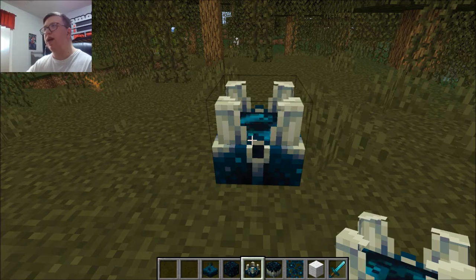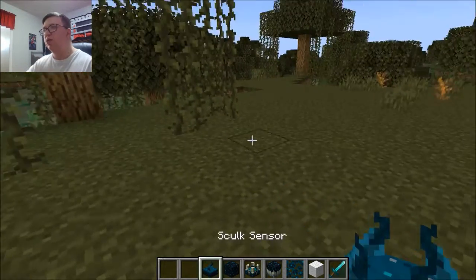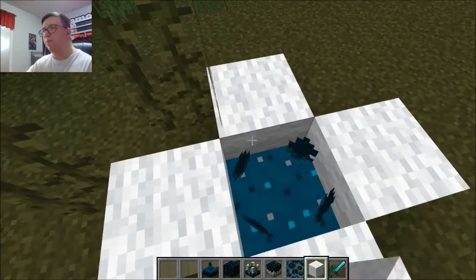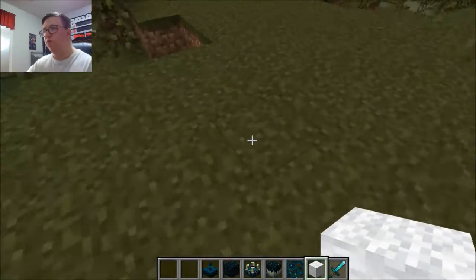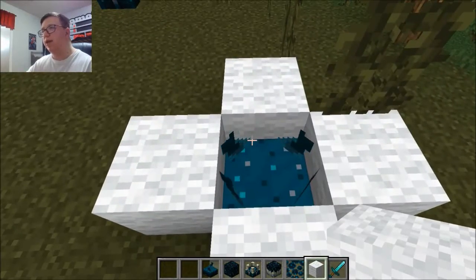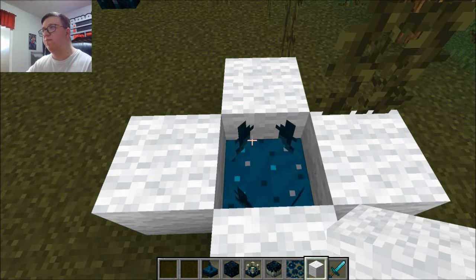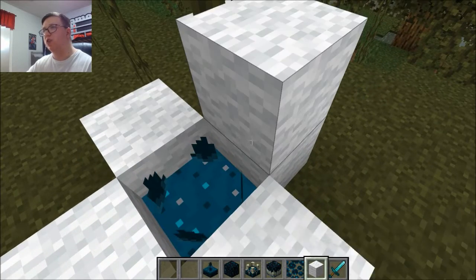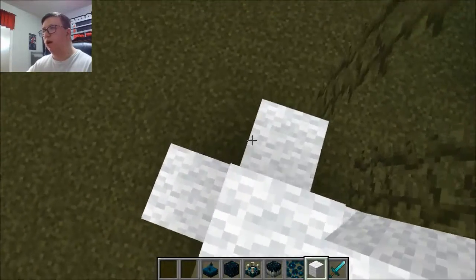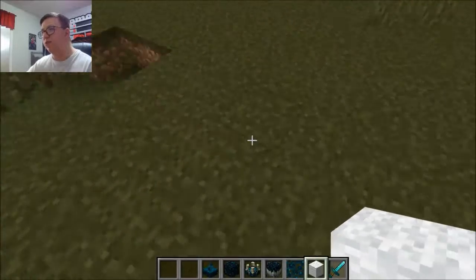The Skulk Shrieker is probably the thing that people wonder about the most. Now, the Skulk Sensor — something you should know about it is it can be blocked by wool. When you walk in front of it with wool in front of this block, it cannot detect you. Or when you're in the deep dark in the Ancient Cities, it won't be able to detect you. The deep dark is separate from the Ancient Cities. You can just block it on all sides and it can't detect you once it has wool on it.